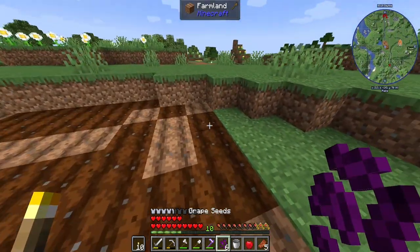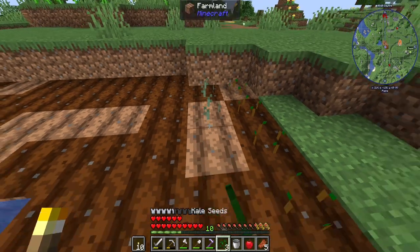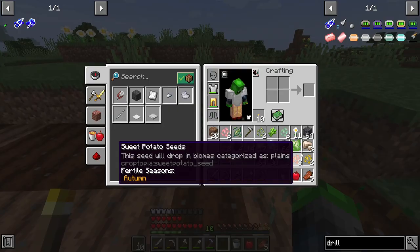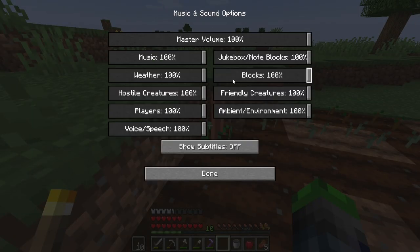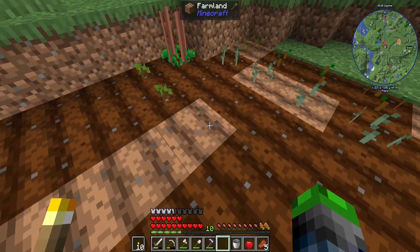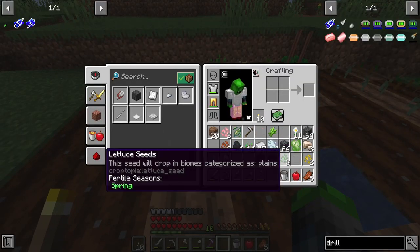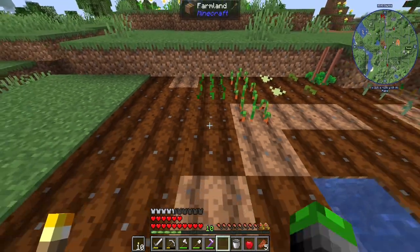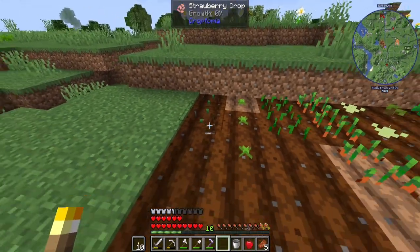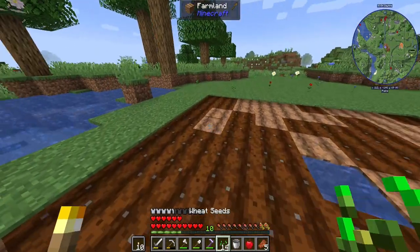We got grape seeds - even though these are more of a vine and shouldn't really be a seed, but that's fine. We got some kale, pepper seeds, tea seeds - we'll make some tea later. We got some broccoli, sweet potato - those are good. We got some oats, lettuce, and then some strawberries - strawberries are delish. Mustard seeds - mustard is a very good sandwich thingamabobber.